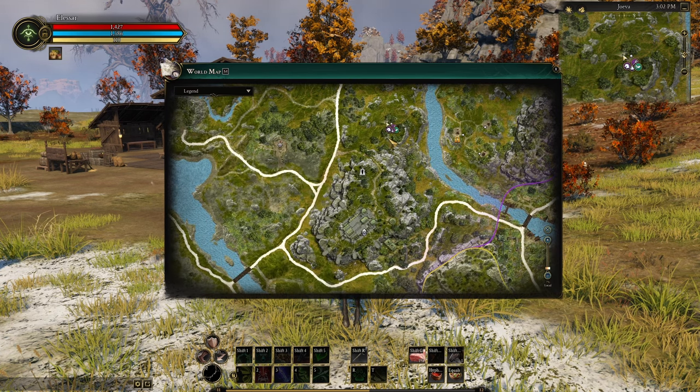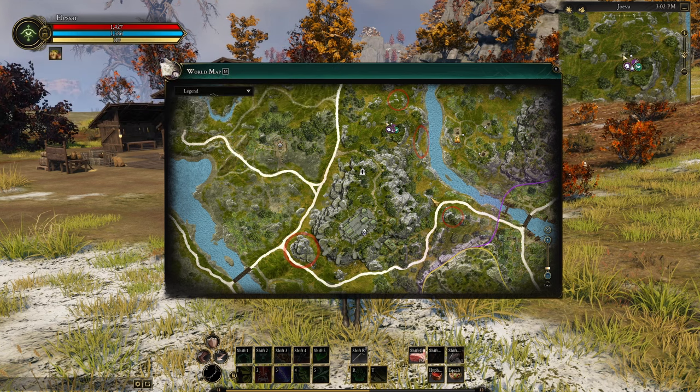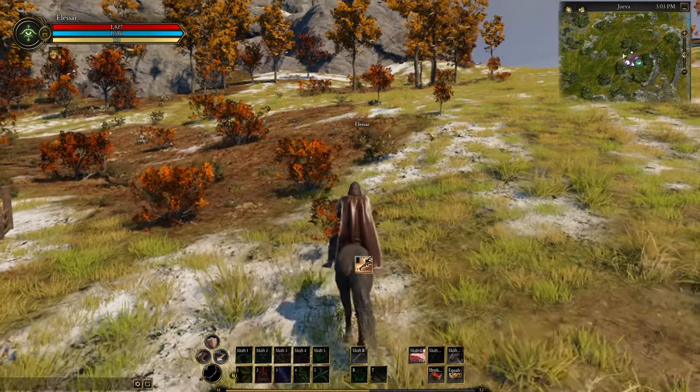The route we're going to be taking is circling this point of interest. The good thing about this is there are stone walls all around it, and these rocks from the elevation — that's kind of where we're going to be looking, or along the river, for copper nodes. So let's start.